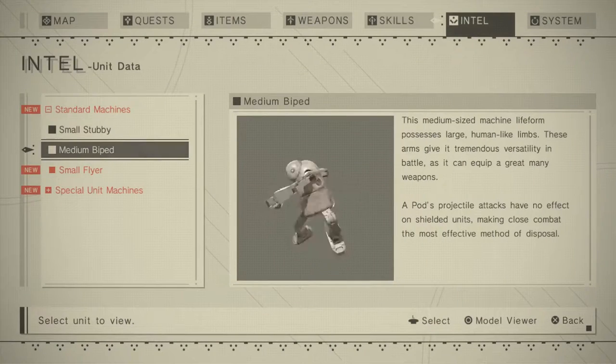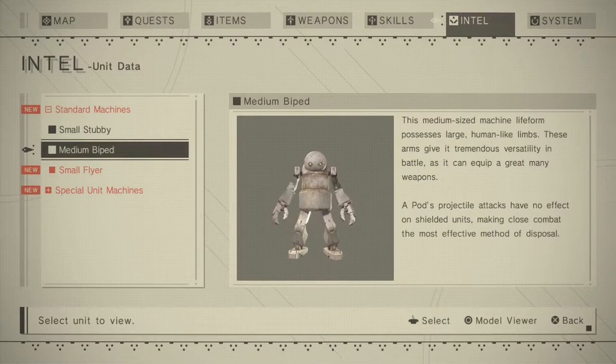And this is the bigger one — medium-sized machine life form, because they're calling them life forms. 'Medium-sized machine life form possesses large human-like limbs. These arms give it tremendous versatility in battle and it can equip a great many weapons. Pod's projectile attacks have no effect on shielded units.' Blah blah blah, alright.